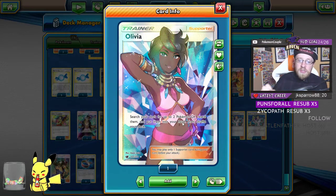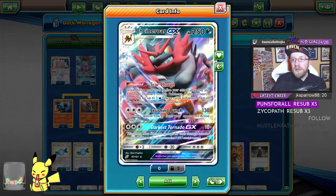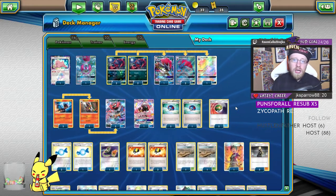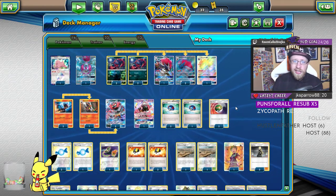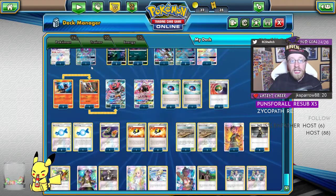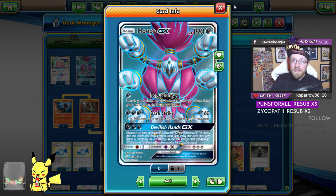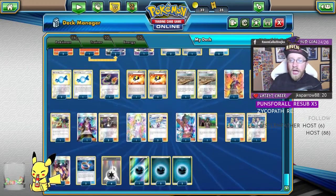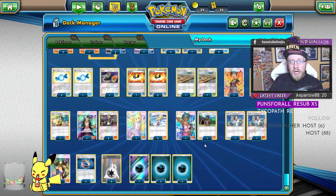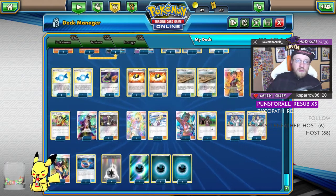Erika's Hospitality for great draw power, three Guzmas, three Lillies, and Olivia — she searches for up to two GX Pokémon and puts them into your hand, helping get Zorark and Incineroar consistently. There are many turns where you end up with lots of Zoruas but not enough draw power, and Olivia fixes that. Also considering Mallow — it puts the exact two cards you want on top, then Zorark draws them. You could play Olivia plus Mallow, or two Mallows instead of two Olivias.